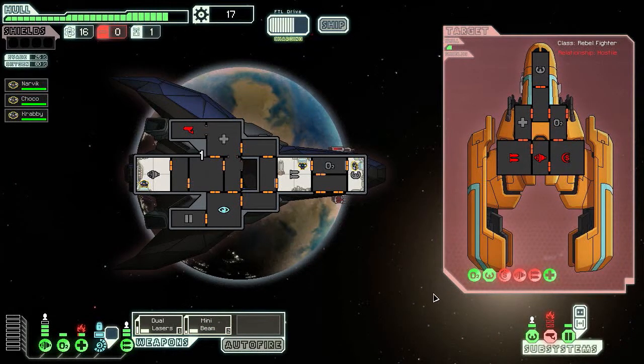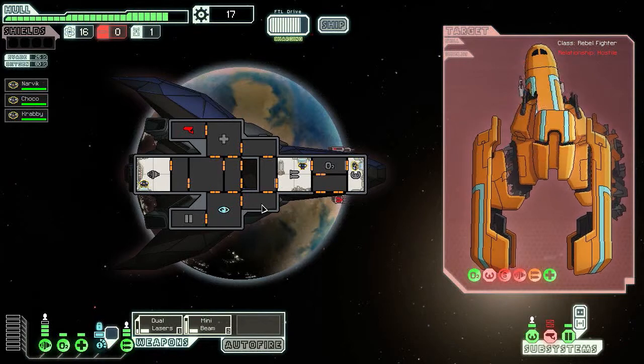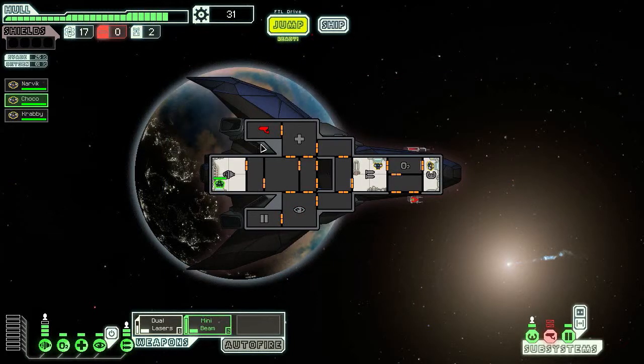So many things to keep track of. Fire's gone — let's close all doors. With the ship destroyed, you quickly collect useful resources. 'Thank you for saving us. This ship is transporting Federation civilians on the run from the rebellion and we don't have the equipment to fight for ourselves. I can inform you of a hidden Federation base nearby — perhaps they can assist you more.' Added a quest marker to your map. Awesome, we got a quest! Now let's fix that damage.